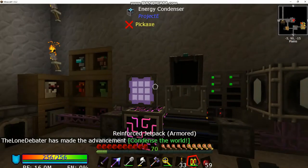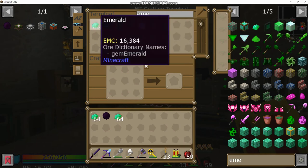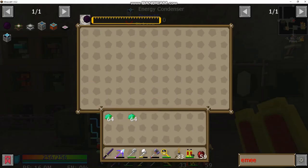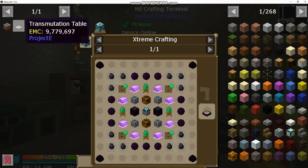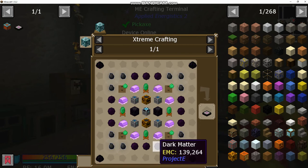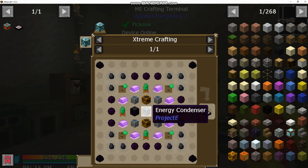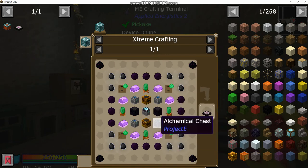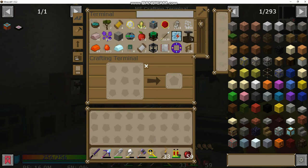With the energy condenser we'll effectively be able to duplicate stuff, so I won't have to worry about getting nether stars anymore. Emerald chickens are great since emeralds are great EMC-able blocks. The way this works — you take the item you want to duplicate and click it into this slot up here. Any item you put in the open inventory that isn't dark matter in this instance will be converted to EMC value and make more dark matter. Just like that we've got 15 dark matter from a couple stacks of emeralds.